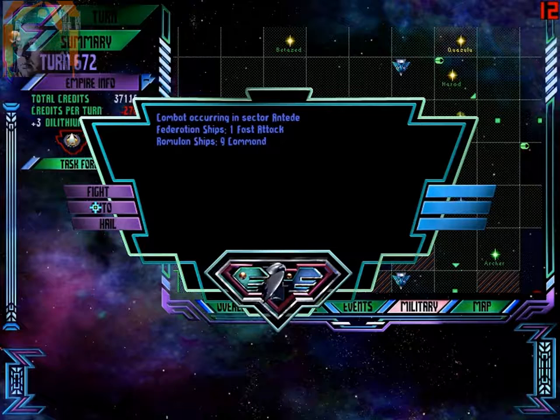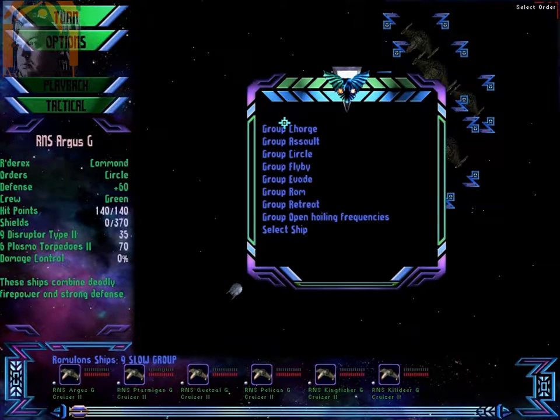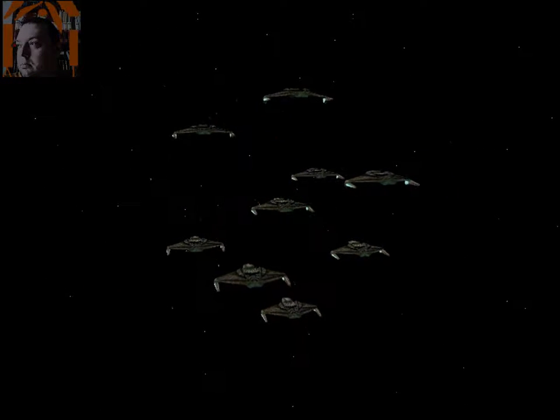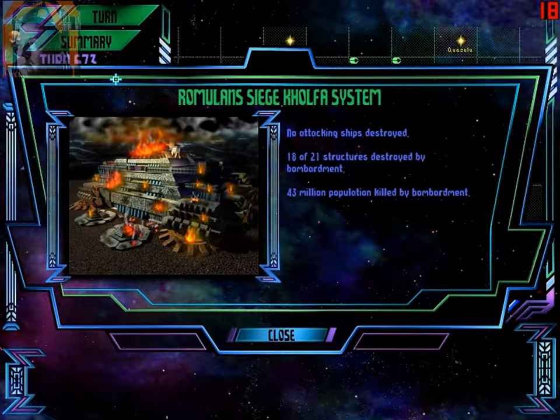Combat current sector — Andidi. Federation: 1 ship. Romulus: 9 command. Let's fight. Group charge, attack. Done. Romulus siege Colfa system — no attacking ship destroyed. Lost plenty of tractors and people. Good.